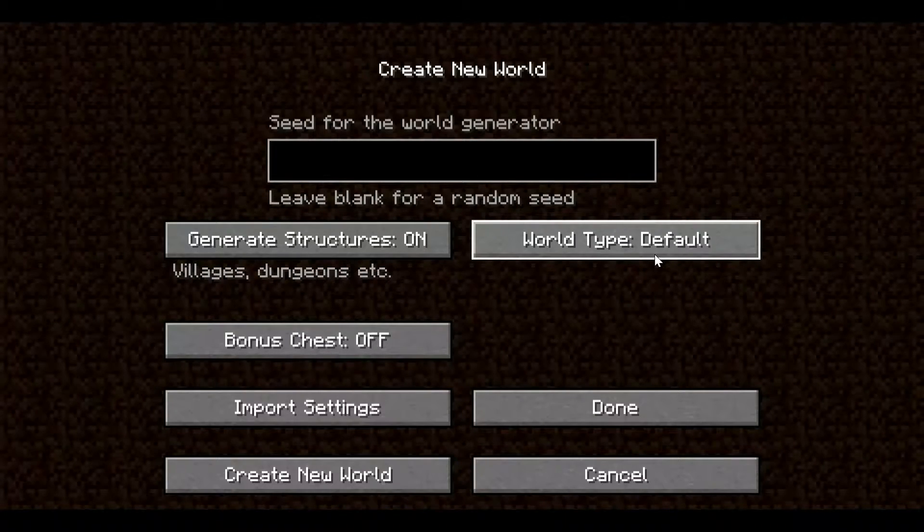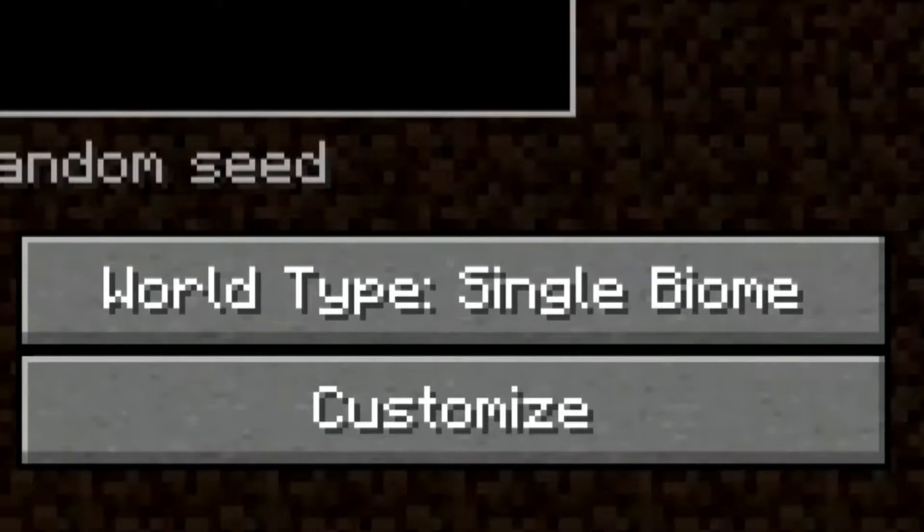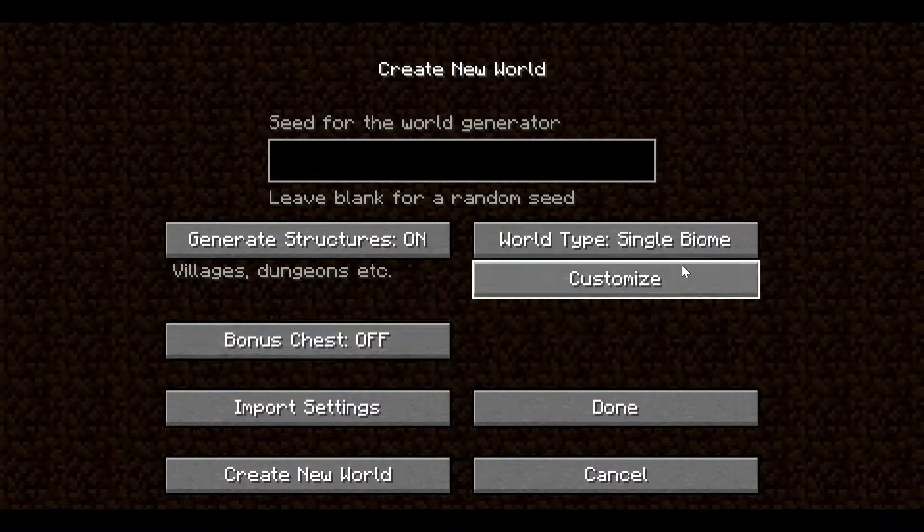Go to 'World Type' — it's set to Default. In default generation, the new caves like the Dripstone and the Lush ones would not generate. You have to change it from Default to 'Single Biome', and once you've done that, go to the Customization option.